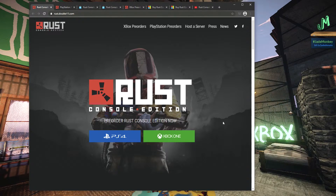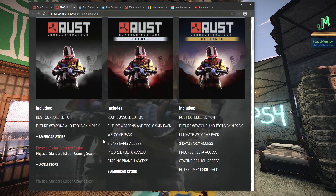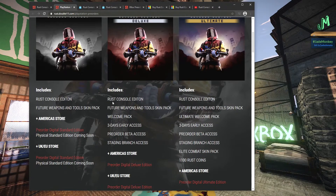Okay, so this finally is here. We now can pre-order for the PlayStation 4 and the Xbox One. Super exciting! So we're going to check them all out. There are different levels here. We've got the standard edition - it says Rust Console Edition - future weapons and tools, skin pack. Don't really know what that is yet.